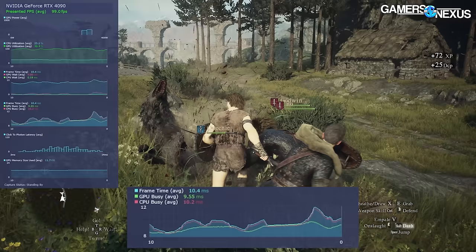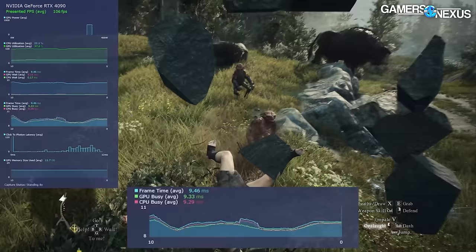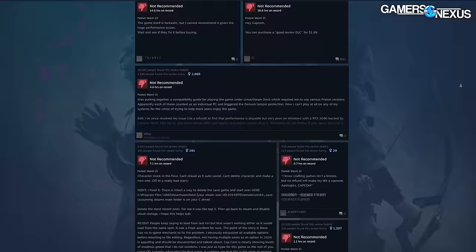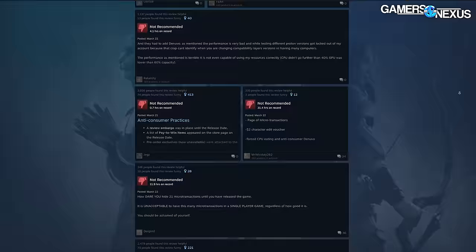Unlike most games, it'll switch from a hard CPU bind in the city to a hard GPU bind in wilderness areas. Most games are more balanced — they might be hard bound in one area and soft bound in another. Hard versus soft bind refers to what percentage of the total frame render time each component is waiting for the other. The game is already ranked overwhelmingly negative as a result of performance issues, game crashing, and DLC concerns. The performance issues alone leave us in absolute bewilderment at why these game companies keep doing this to themselves — surely they knew about this before launch.